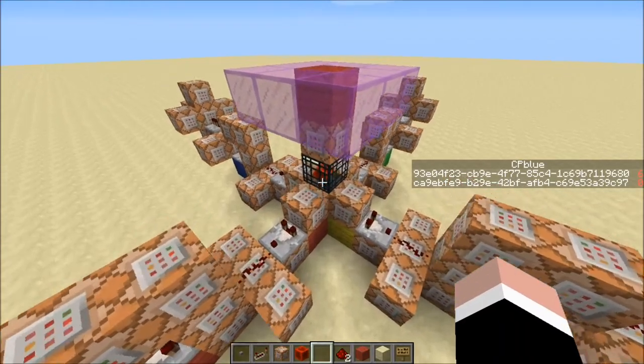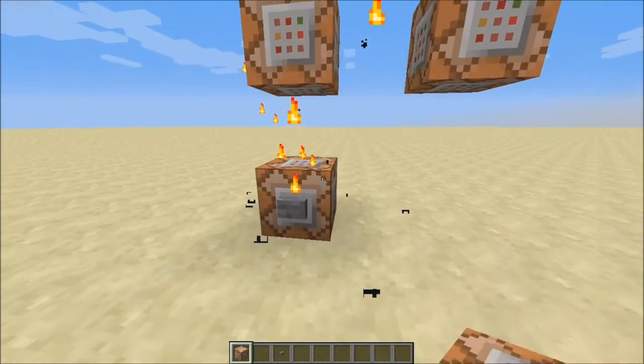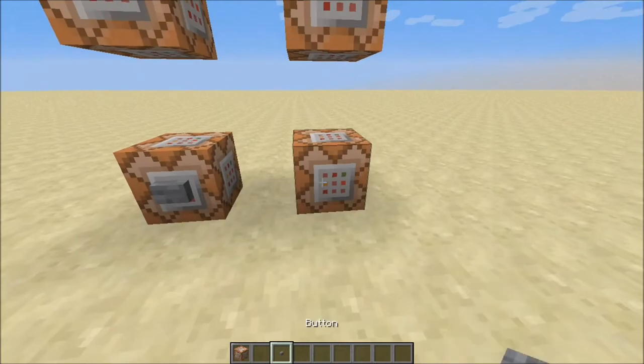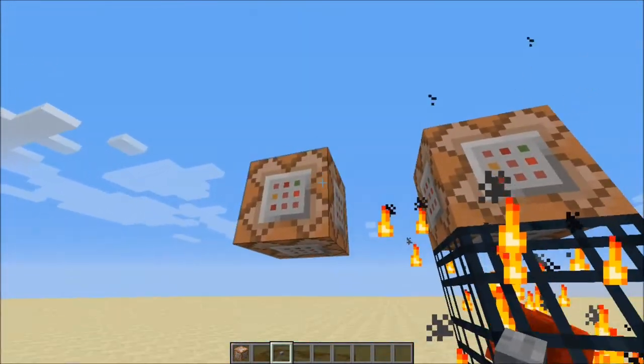Spawners can be used to test when a player is nearby for a command point. However, you can't just copy the command block and power that, because the redstone will still be in the same position.